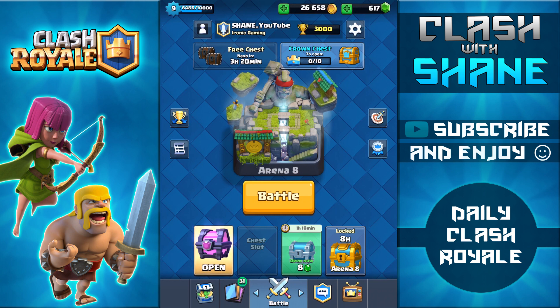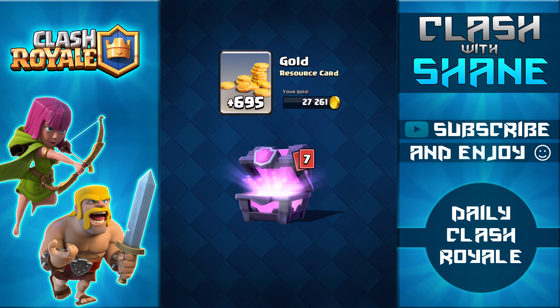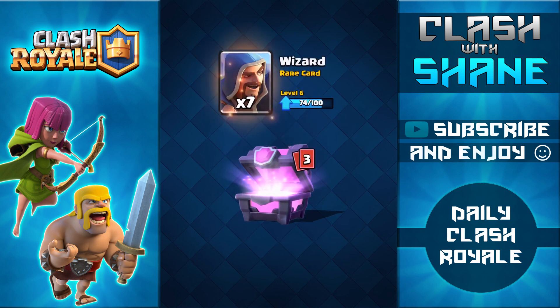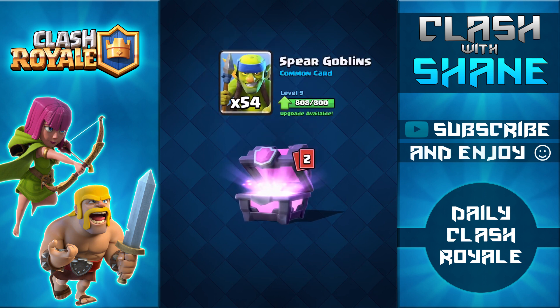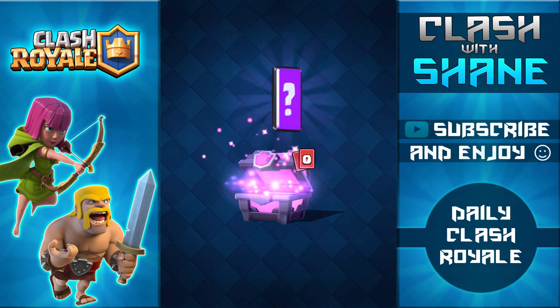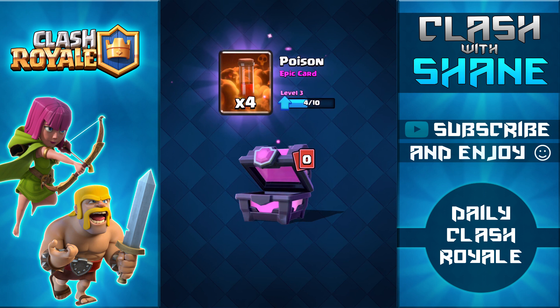Hopefully I don't drop out of Legendary Arena in the process. We have a magical chest to open, so let's get this out of the way. Hopefully I get a Legendary card — we have some gold, five skeletons, mortar, archers, seven wizards, spear goblins, furnace, and four poison spells for the epic.